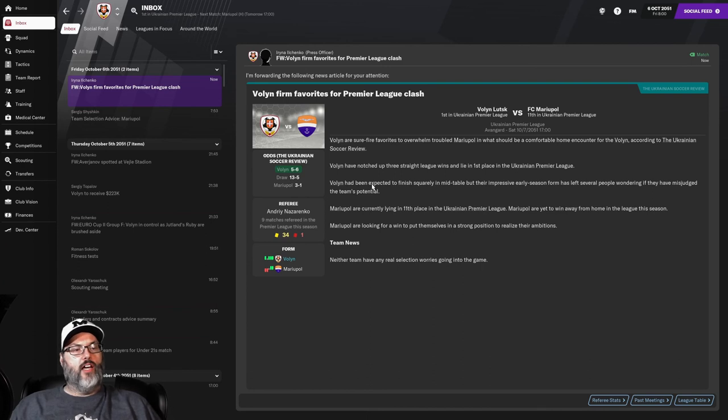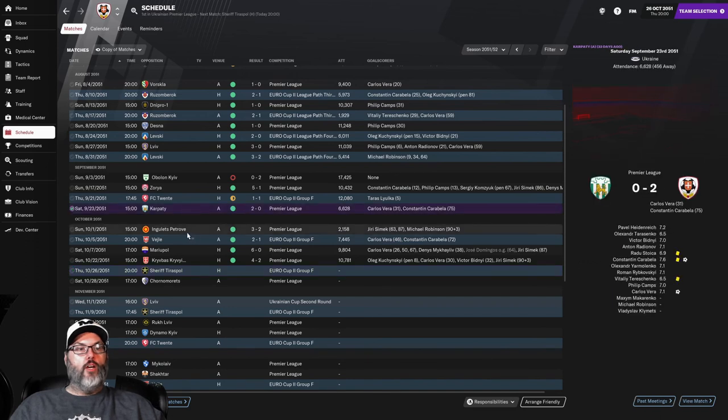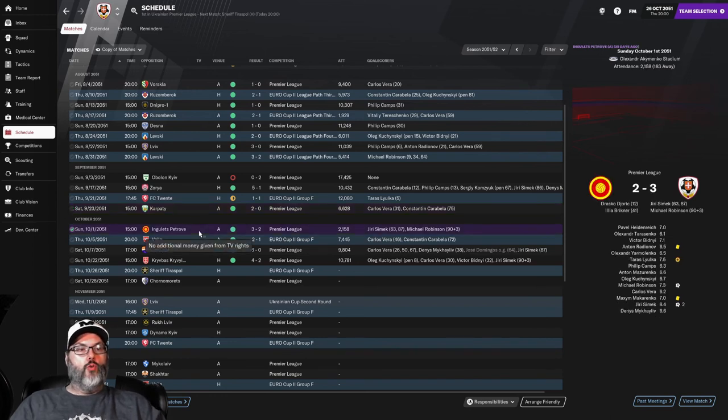We are back for today's match with Sheriff. Let me catch you up on the games we've gone through while playing the other Euro cup highlight matches. We talked about Kyiv - our lone loss on the season, two-nil. Five-one over Zoria. The one-one draw with FC20. We then beat Carpetti two-nil - Carlos Vera and Constantine Carabella with the goals. A three-two win over Engelitz Petrove - this was a huge win; we were down two-nil at halftime. Yuri Simic came off the bench and scored a second-half brace including the equalizer in the 87th minute, and then Michael Robinson, his strike partner, got the game winner in the 93rd minute - huge come from behind win.